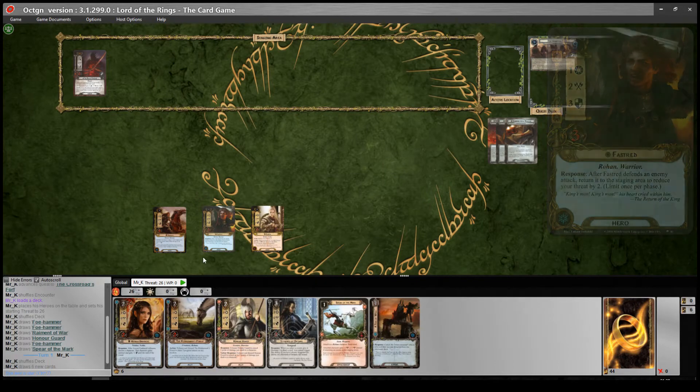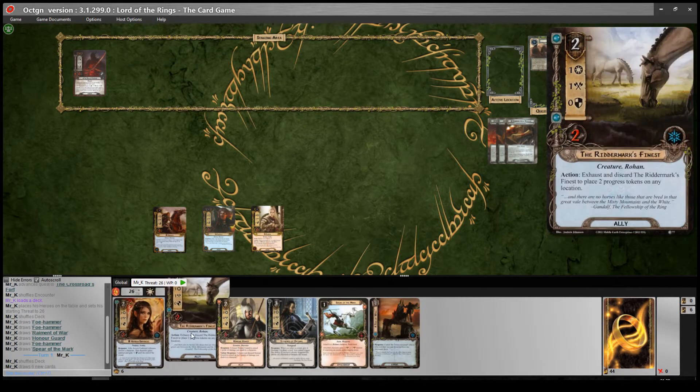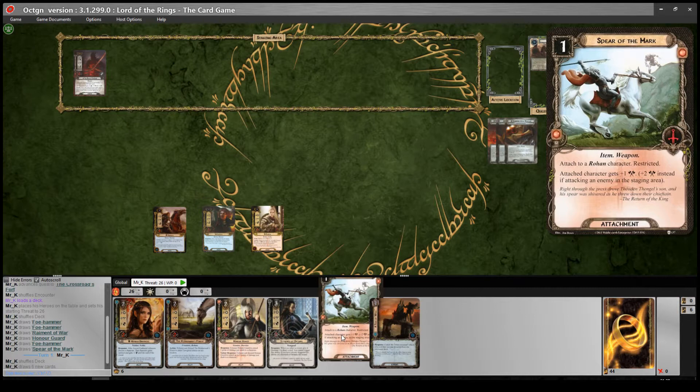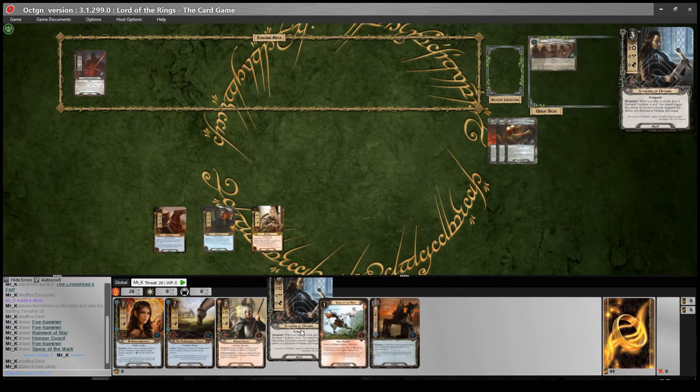It's a really fun deck and a fairly standard build. My build has a couple of cards different to the ones I've seen posted on RingsDB. I'm using Riddermark's Finest to give a little bit of location control and one or two different allies, but it's a deck that builds itself really. You play lots of 2-cost spirit questers, weapons for Dunehir, and draw cards to get more weapons and bits of armour out of the deck. We've also got Steward of Orthanc, a recently released card. When you play an event - and there's a fair amount of events in the deck, we've got Test of Will, Hasty Stroke, Sterner Than Steel - we can give it Doomed 1 to draw a card. You can only get one card a turn from him, but he's really useful to keep the deck moving along.